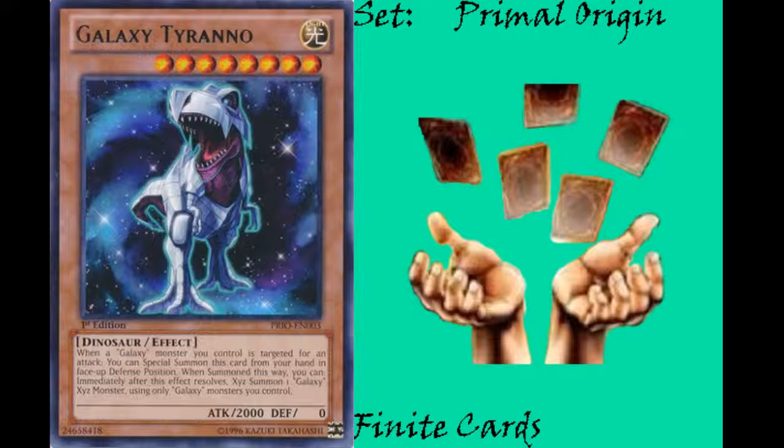Next we have Galaxy Tyrano. It's a light dinosaur effect monster, level 8, with 2,000 attack and 0 defense. Its effect is: when a galaxy monster you control is targeted for an attack, you can special summon this card from your hand in face-up defense position. When you do, you can activate this effect — immediately after this effect resolves, Xyz summon a galaxy Xyz monster using galaxy monsters you control only.